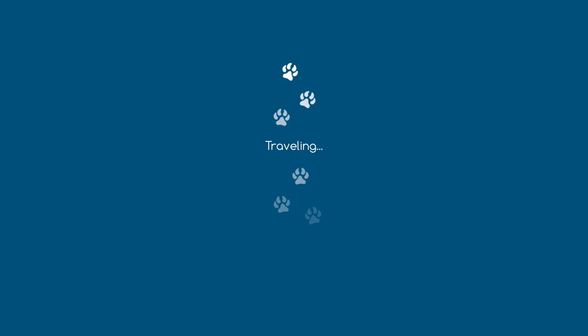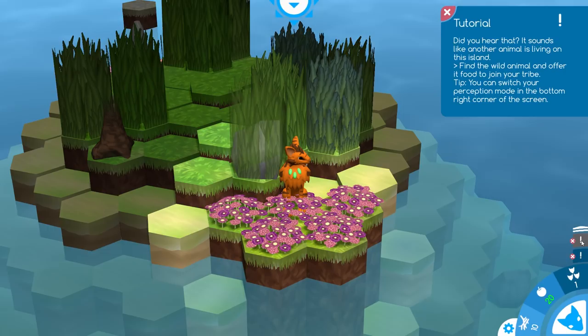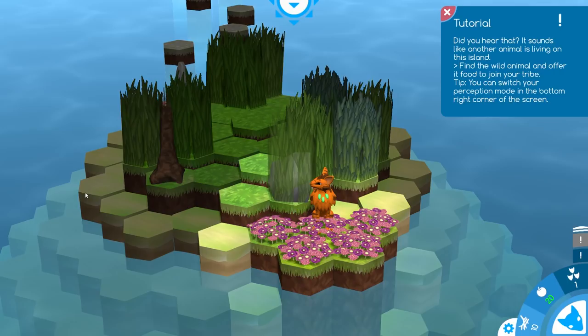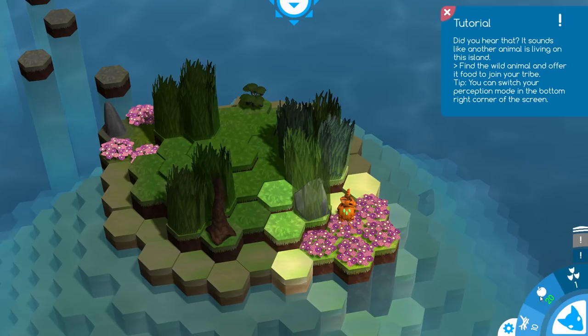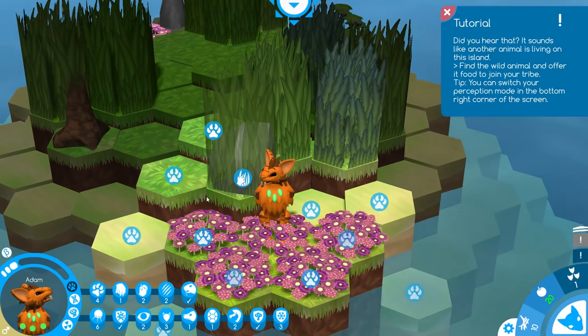Eve must be in here somewhere — she is typically the one that we start with when we begin a brand new game. Behind you, the stepping stones crumble and splash into the ocean. This island is your new home. Did you hear that? It sounds like another animal is living on this island. So now we're not in such a deserted place. The sense icons are no longer on the left side of the screen — we use this button way down here on the bottom right to toggle between them. I did prefer the old way of switching them, but I'm sure we'll get used to this. It doesn't look like Eve is in the direct area though — we can't see her silhouette so we're going to have to do a little bit more exploring. We have a rock right in your path, Adam.